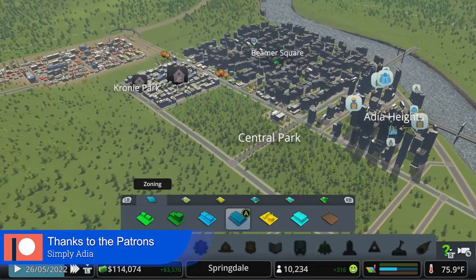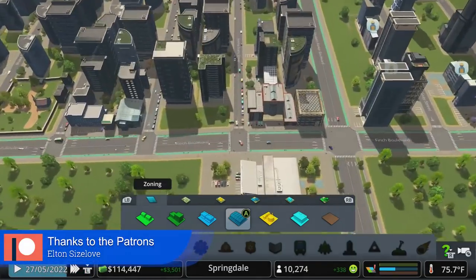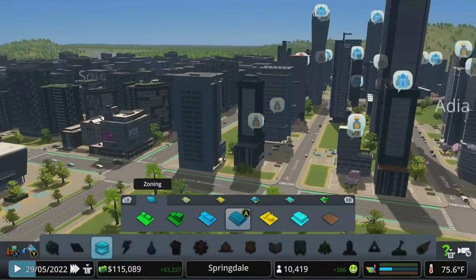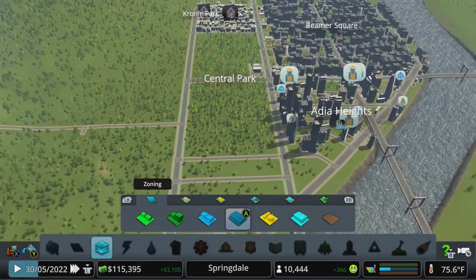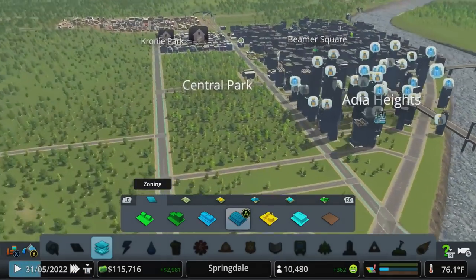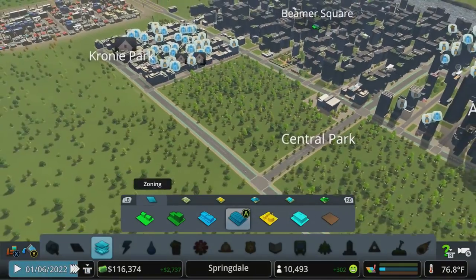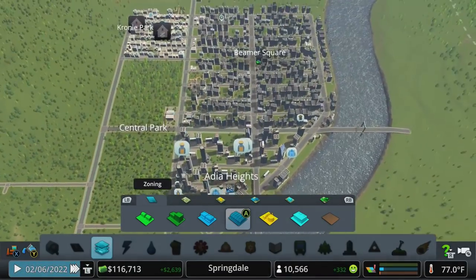We're going to want to get more garbage coverage. I also just noticed as I hit play — I rezoned this strip in all high density commercial so that those will hopefully grow up a little bit bigger next to the other giant buildings we've got in the area. I think I kind of like that space for our central park — that'll give us some good room to play with. You can see the university here; we're going to end up moving that and doing another little campus somewhere.